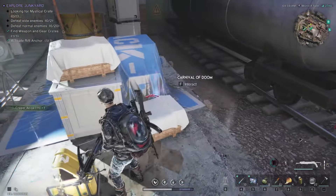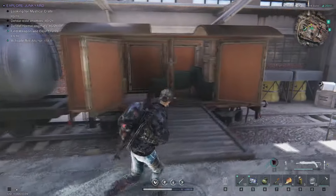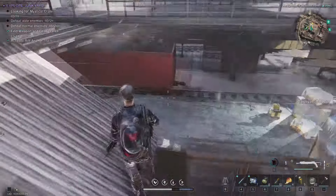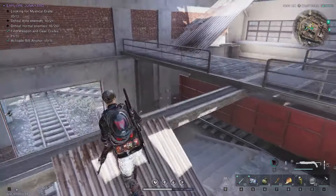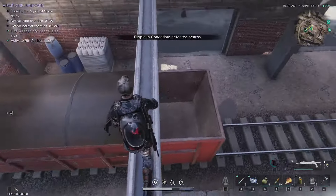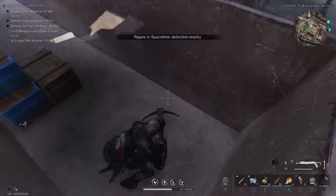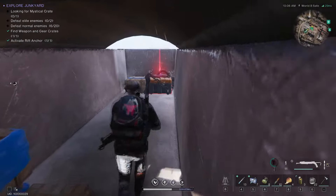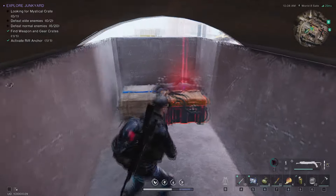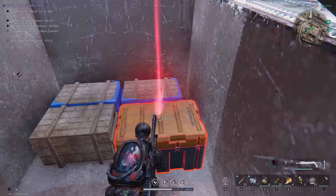I'm not going to do the Carnival of Doom event in this video — we'll do a separate video about that. After that, just go into the train car, jump up, and jump inside the train, and here will be the mystical crate.